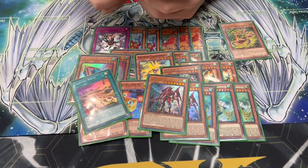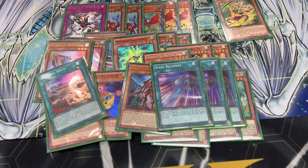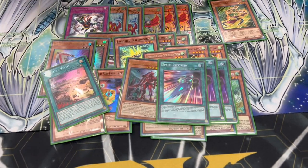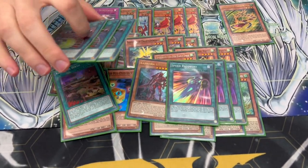For spells and traps, we're playing three Speed Recovery — the Monster Reborn of the deck, it's really good. On the following turn, banish it and add them back. So some guaranteed follow-up for the next turn.